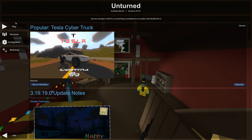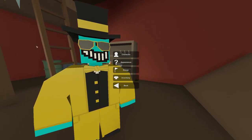You want to click on the Survivors button right under Play, because you can actually have multiple characters set up. So let's head into the first button up here called Character.